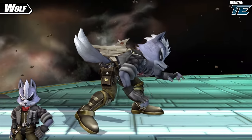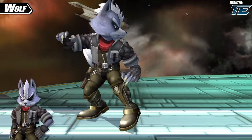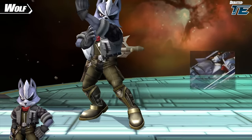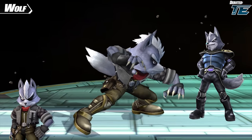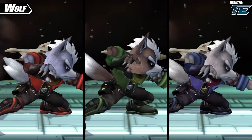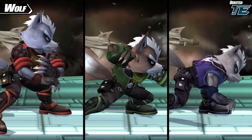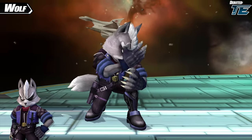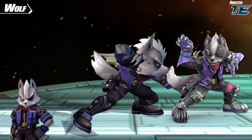Wolf also has a third alternate costume named Pilot Wolf. This is a Frankenstein sort of costume, with the outfit drawing inspiration from Wolf's appearance in the opening of Super Smash Bros. Melee, but with the head more inspired by his appearance in Star Fox Assault. This alternate costume has a full set of team colors with no real reference, except maybe for the blue team costume, which very vaguely has a similar color scheme to Smash Ultimate Wolf's design.